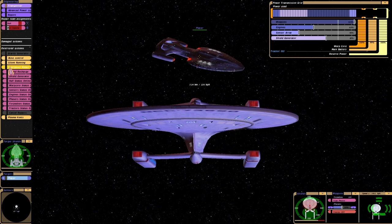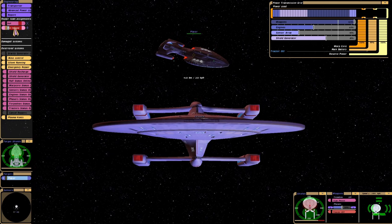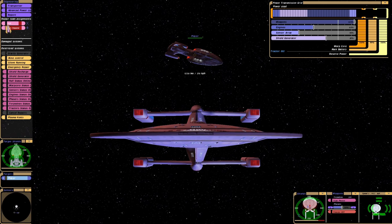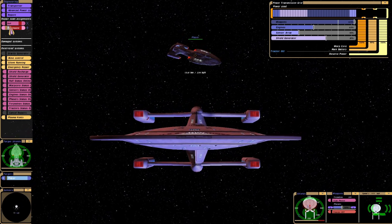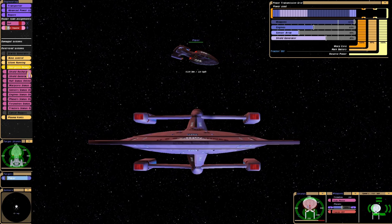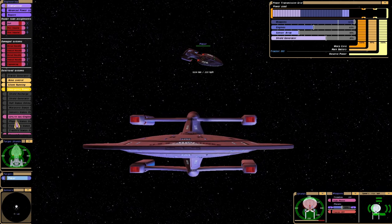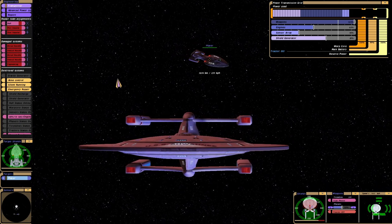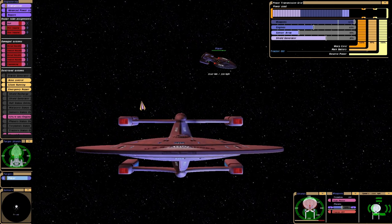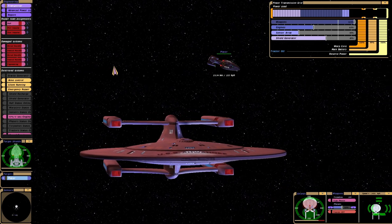Another very useful system on the engineering tab is emergency repair. As you can see here, my impulse drive has taken some pretty bad damage and it's actually disabled right now. Normally it would take quite a while for that to repair, which during a battle is not ideal. But on emergency repair, if you select engines, it will repair it in a matter of seconds — they stop repairing everything else and divert everything to that system.